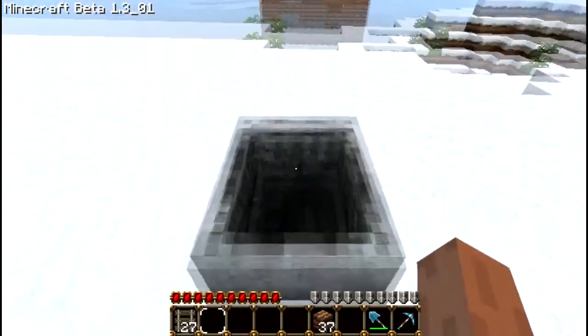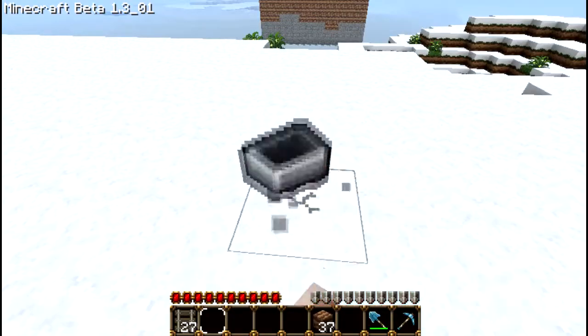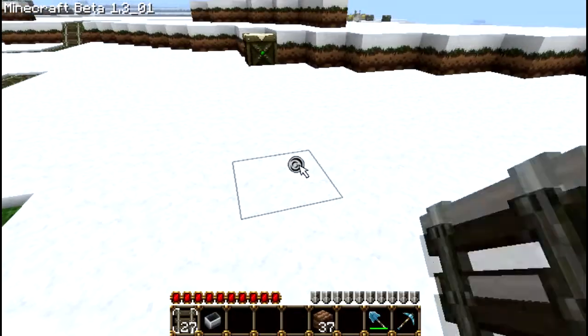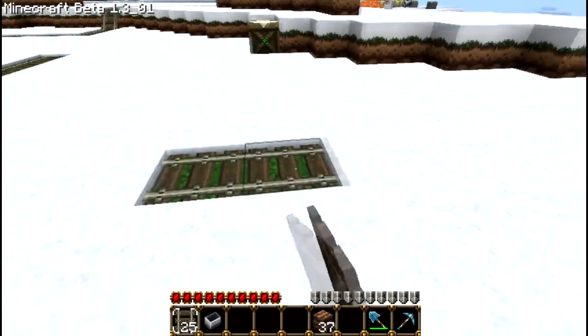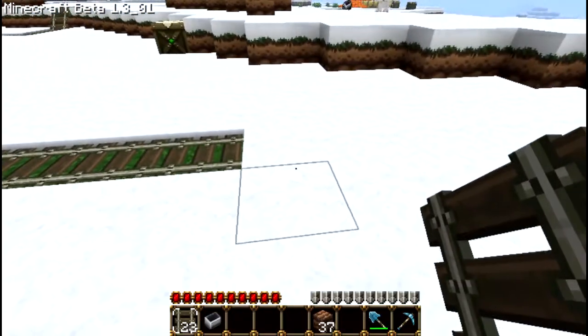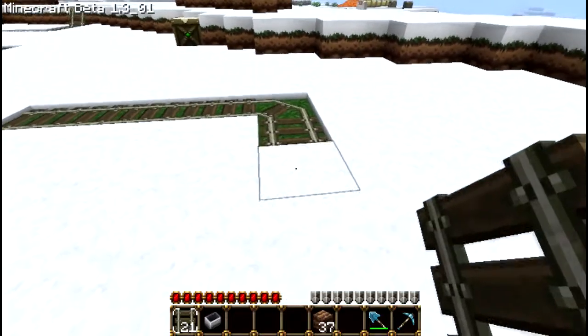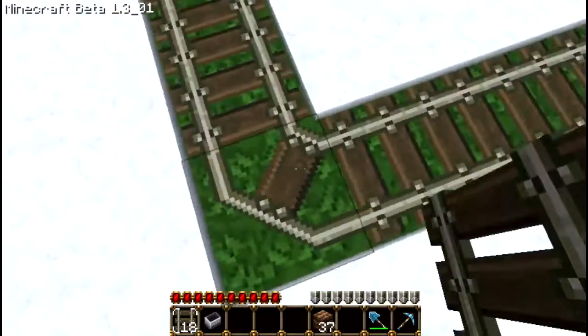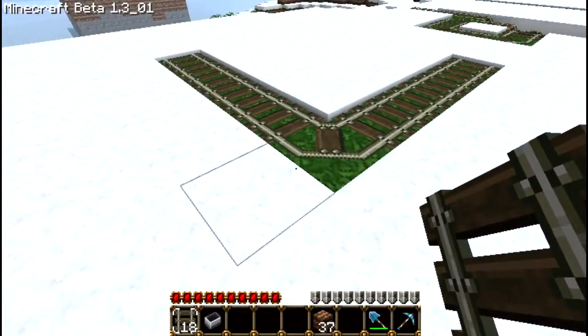There's a second way of making a booster. The second way of making a booster is to have it at a corner. So you just need it to go like that. Say your tracks are going to turn a corner - I did this in my minecart video a few times, not very often though, because the other method's a lot easier since it doesn't require a corner.